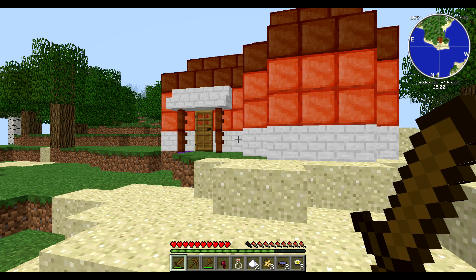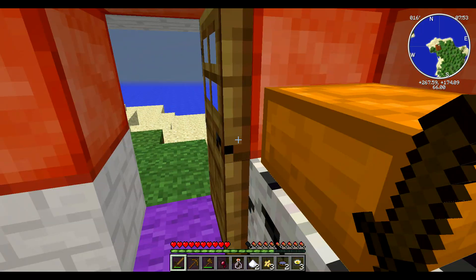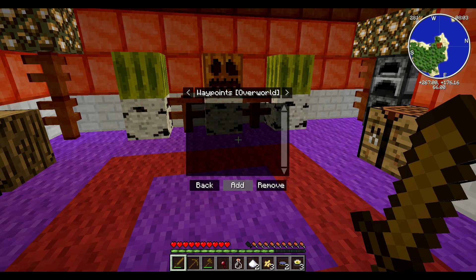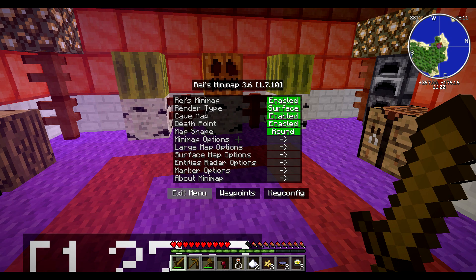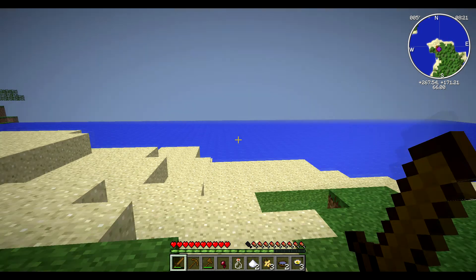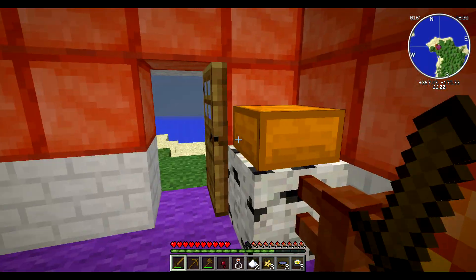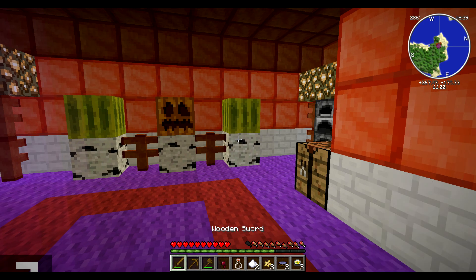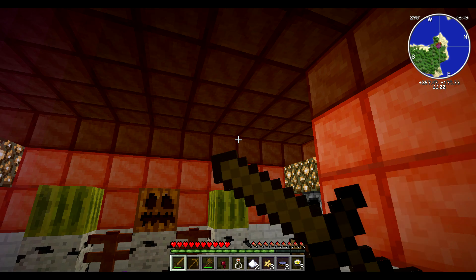I gotta wait for Minecraft to catch up until I fix the lag. I can set a waypoint here — let's make it purple to match the building, yeah that's fun. Now there's a waypoint and when I go away from it, it'll show up on the map. I have a waypoint at my house. If you guys like the Minecraft stuff tell me in the comments — if you want to see more, feel free to let me know. Hope you guys enjoyed, peace out!